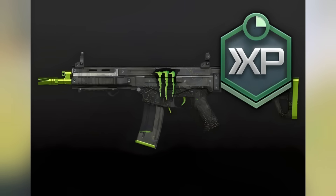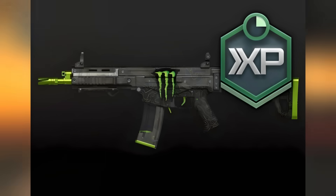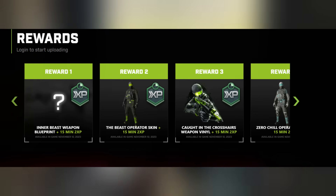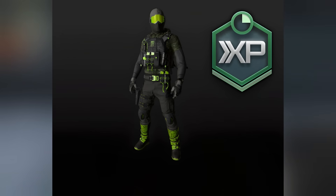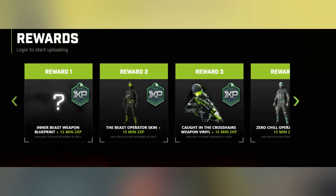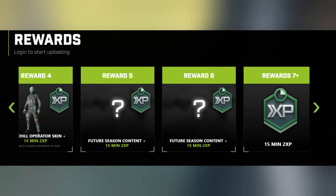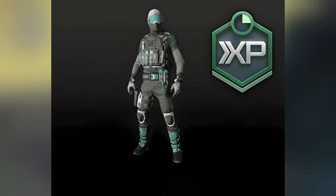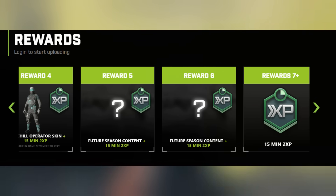All these rewards are only available in Modern Warfare 3 and not in MW2 — you'll be able to use them starting November 10th with the full game release. They likely won't be in the beta either. The second reward is the Beast operator skin along with a 15-minute double XP token. The photo is a bit blurry but this is what the operator looks like — the models look a little odd, not quite typical Call of Duty style. The third reward is the Caught in the Crosshairs weapon vinyl plus another 15-minute double XP token. The fourth reward is another operator called the Zero Chill operator skin, also with a 15-minute double XP token.